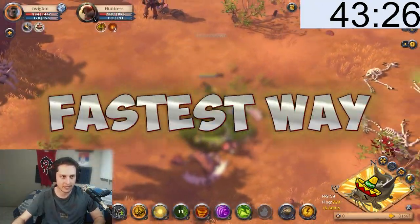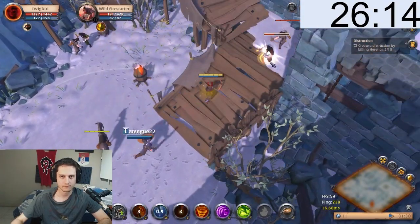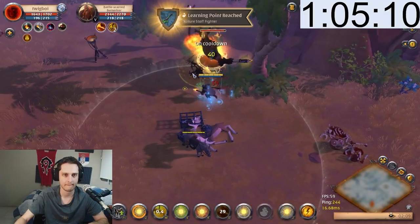New character to max character the fastest way with the fastest weapon: Nature staff! I made a new character, got through the tutorial, and got a million silver in less than two hours — and this is how you do it.